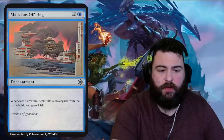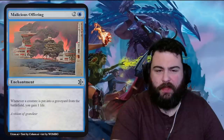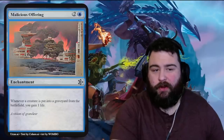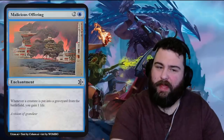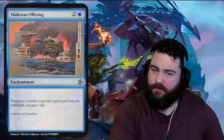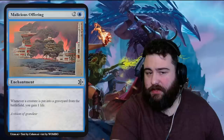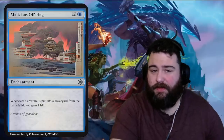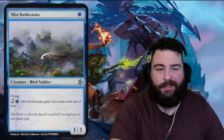Malicious Offering — one blue two generic for an enchantment. Whenever a creature is put into a graveyard from the battlefield, you gain one life. This seems like a white enchantment and is a little overcosted — should cost one or two. Flavor: 'Just a vision of grandeur.' Looking at the art — looks like an oil refinery blown up in flames, the water black with oil, maybe Phyrexian oil. 'Vision of grandeur' means different things to different people. Pretty mediocre life-gain card.